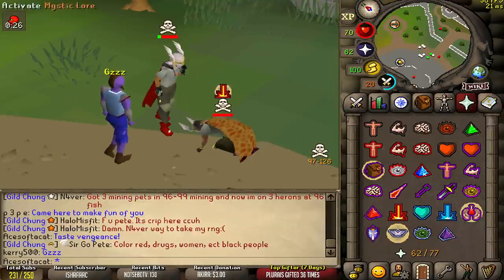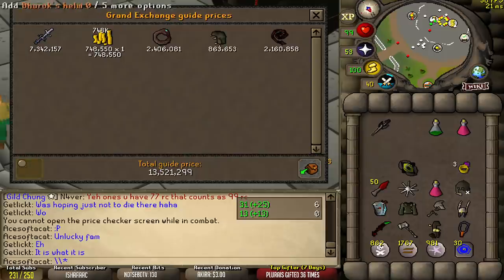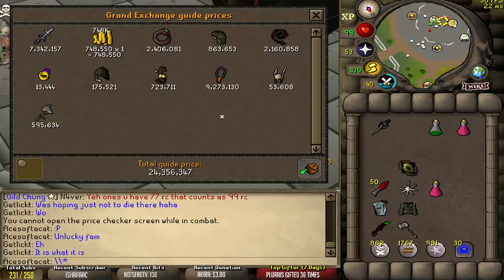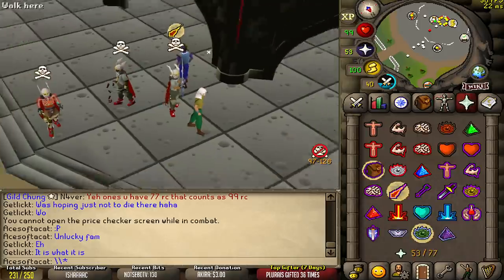Nice. I nearly died to the bomb thing. Loot is... this is some fog loot — 24.3 mil. Good fight, bro. 24 mil.